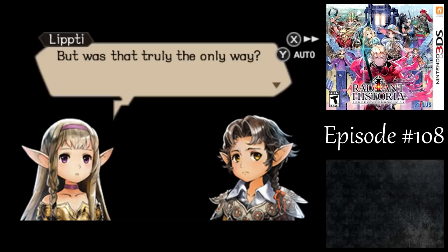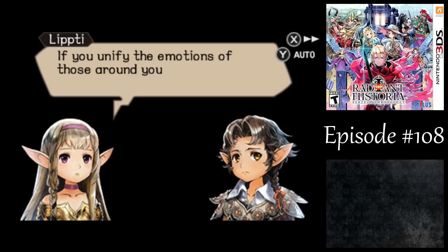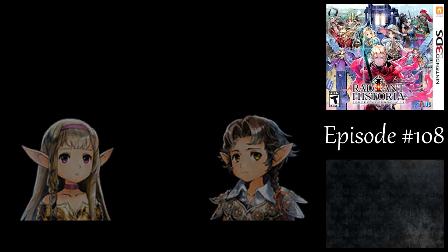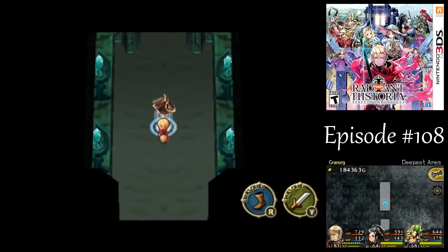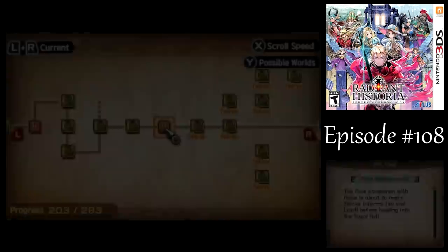The game hints: 'Could there perhaps have been another possibility? One that leads to a different end? If you unify the emotions of those around you, such an end may become apparent.' Translation: you need to do more side quests. Because Stock was sacrificed, he can't be alive to help out Nemesia anymore, so time essentially rewound to before we defeated Heist and Apocrypha.